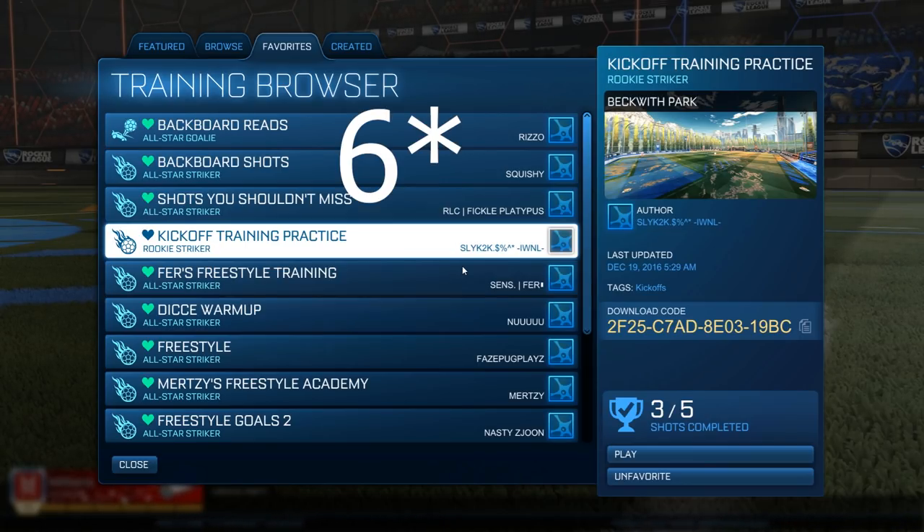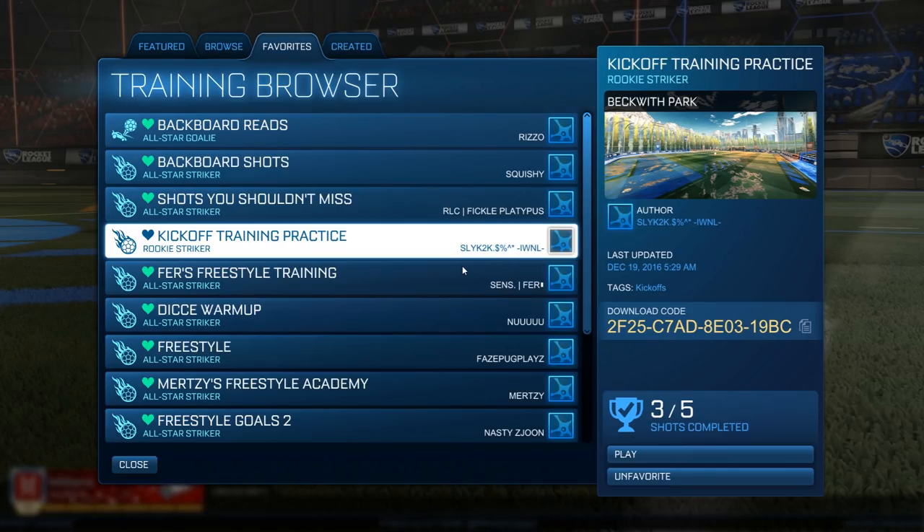I found like eight or nine kickoffs and I'm going to be going over those with you and how I did them. Then I'm going to be going into a private match with my friend Zor, who is a GC player, and he's going to be trying his normal kickoff against me and I'm going to be trying to win with all of these different kickoffs. I haven't named any of these kickoffs, I'm just going to be numbering them. So if you guys want to comment down below names for each kickoff, I'll pin the comment I like the most. Hopefully you guys enjoy the rest of the video — let's jump into it.